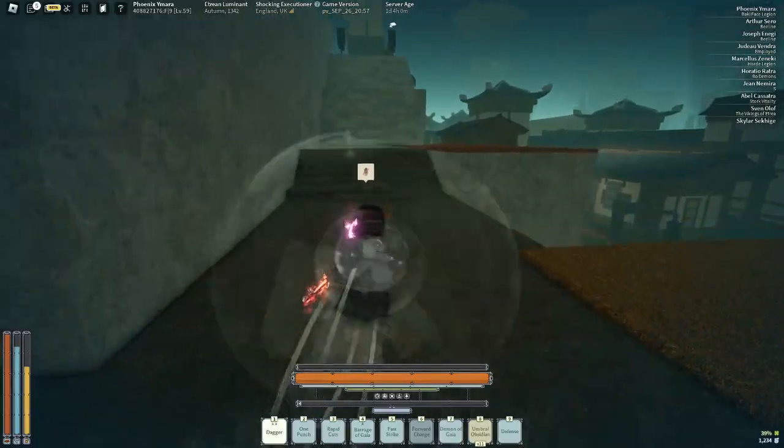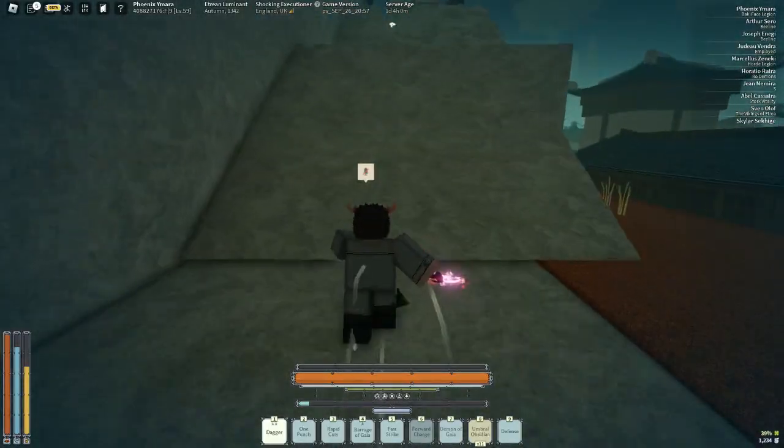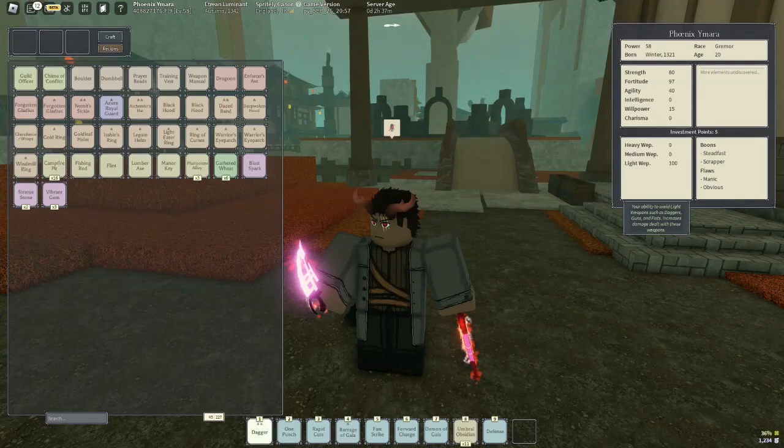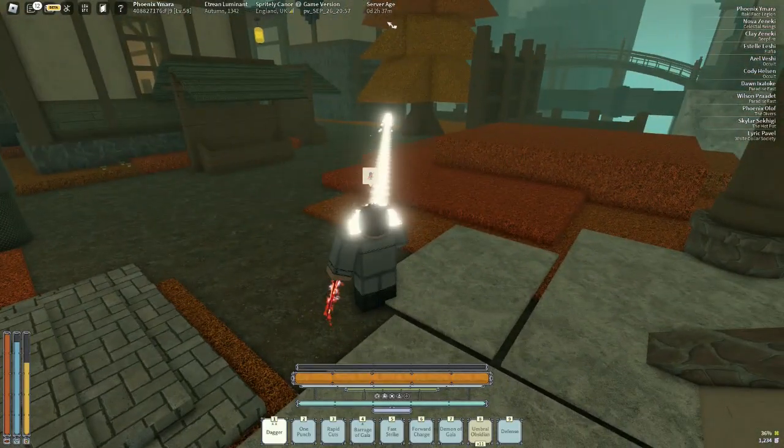Then we got Shoulder Bash — Shoulder Bash is good for escaping people and running away. Reinforce is there for the quick heal. Dash is just here for the mobility, and Revenge is also good for combing. Here are my stats.